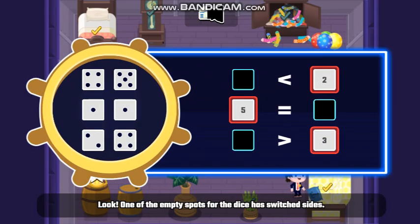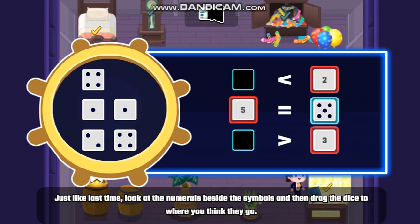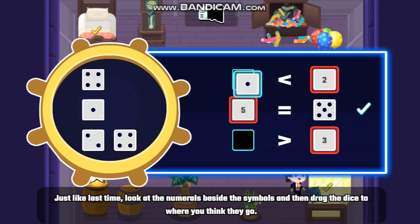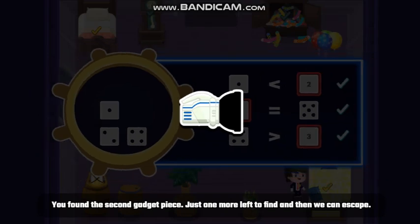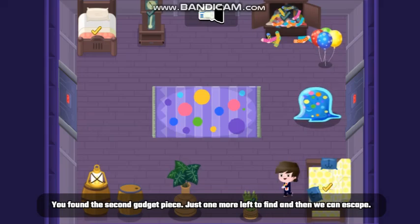Look! One of the empty spots for the dice has switched sides! Just like last time, look at the numerals beside the symbols and then drag the dice to where you think they go. That's it, Agent! You found the second gadget piece! Just one more left to find and then we can escape!